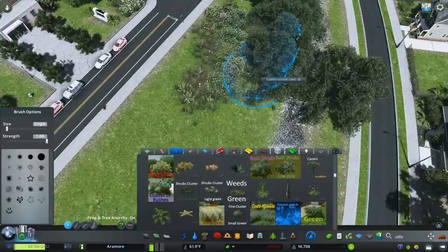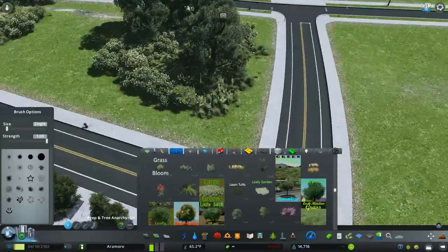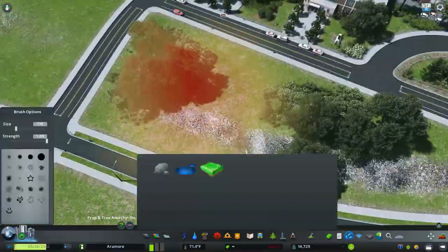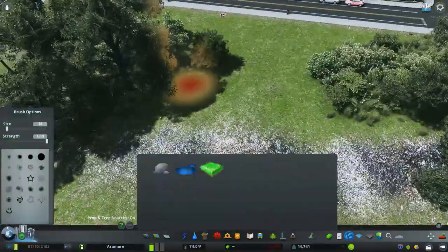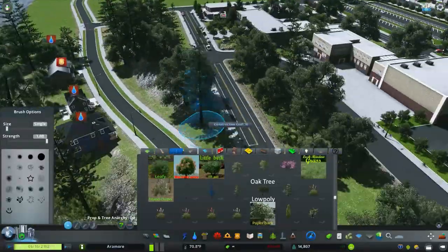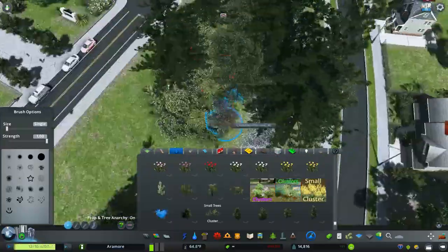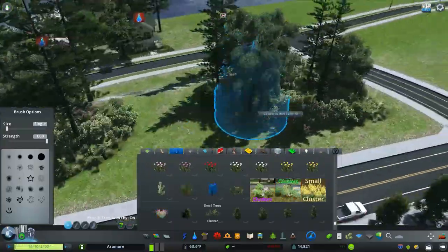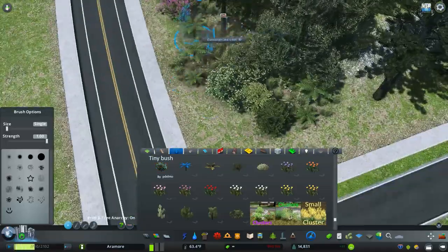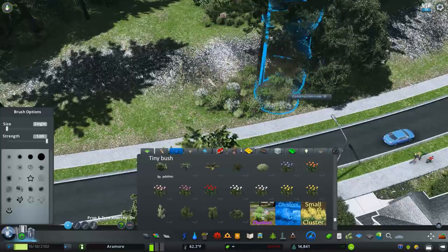Now we're taking a little break from that and moving towards this little area in between the high school and these houses, placing some trees and stuff, some bush clusters, and various things like that. Mostly just using the live oaks and the Norfolk Island Pines as my main trees at this point. Live oaks is my main deciduous tree, and also the white willows — I really like those by Mr. Mason.